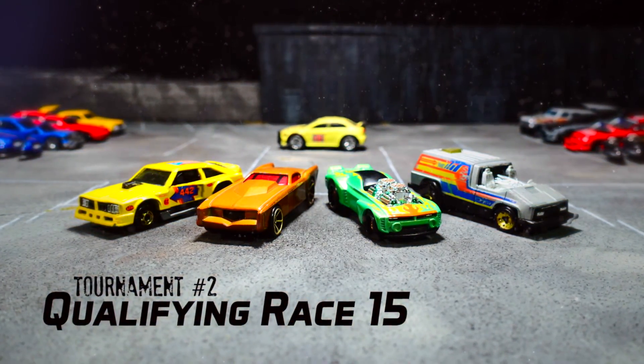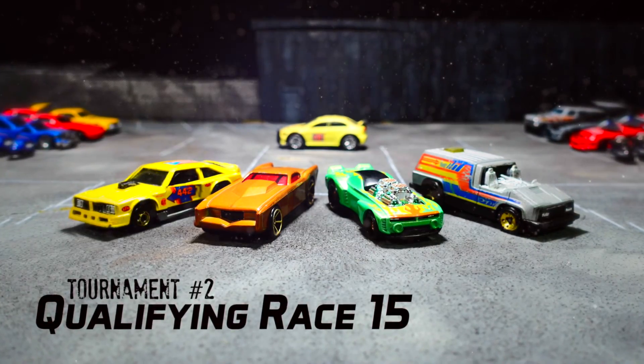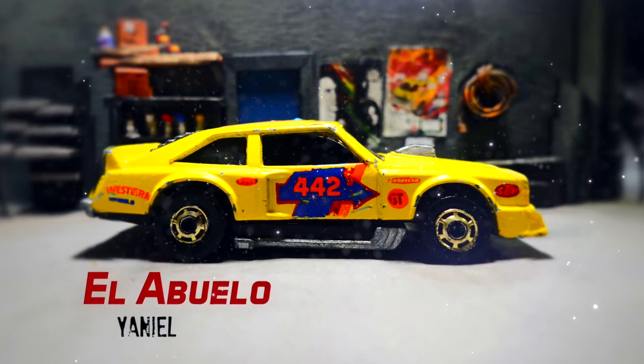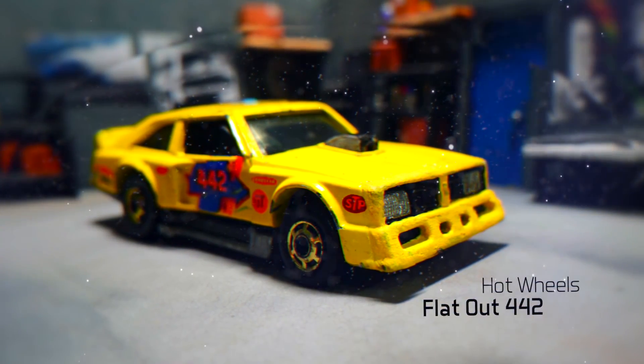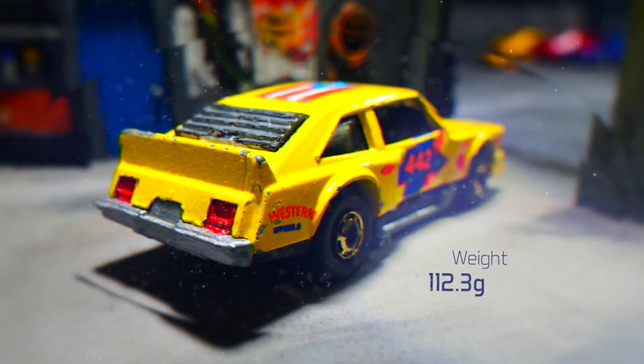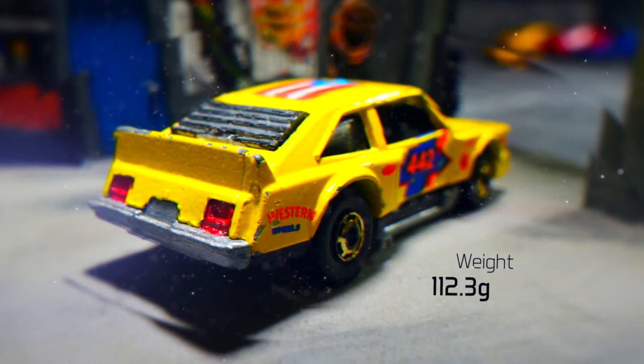Welcome back to King of the Mountain. It's time for the final qualifying race of Tournament 2. Up first we have El Abuelo driven by Janiel. Abuelo, doesn't that mean grandpa in Spanish? I'm the wrong guy to ask about that. I just read what it says. Either way, it's a Hot Wheels flat-out 442, weighing in at 112.3 grams.